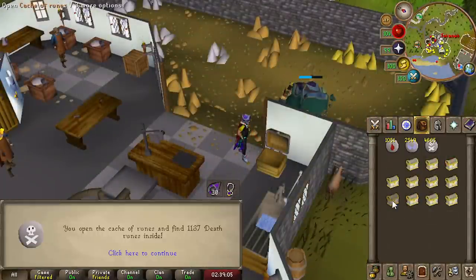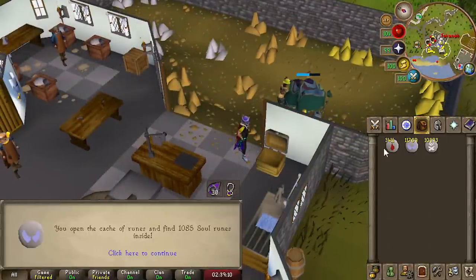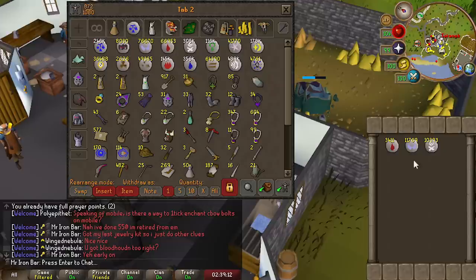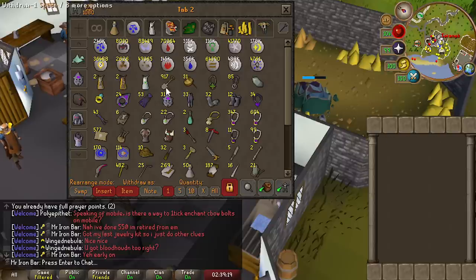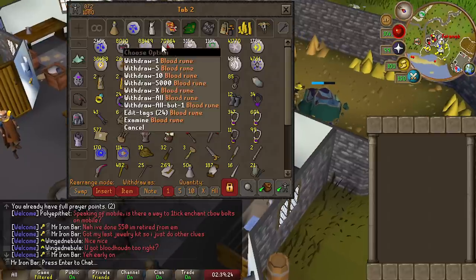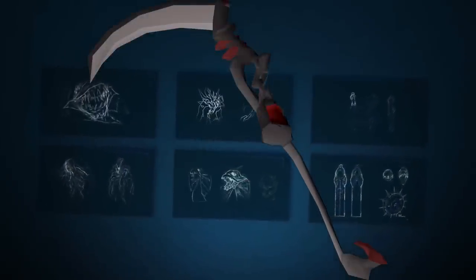I had a bunch of rune caches from Raids 3 that I was saving up. I'm going to open them because they give a lot of soul runes and blood runes, and I have a feeling I'll need a lot for the new DT2 bosses — especially blood runes. Jagex hinted that slash is going to be really good for one of the bosses, probably the Scythe. When you spam the Scythe the blood runes go fast, so I want to have 100k plus. We're going to do some more runecrafting.